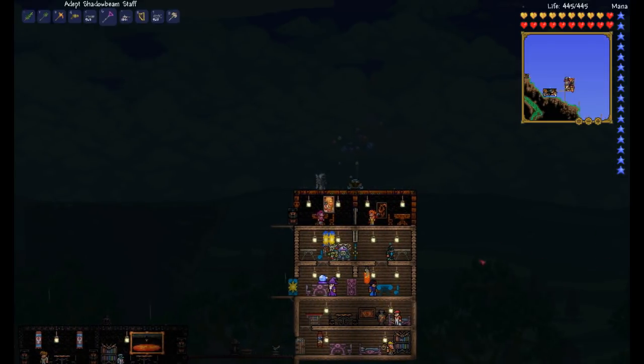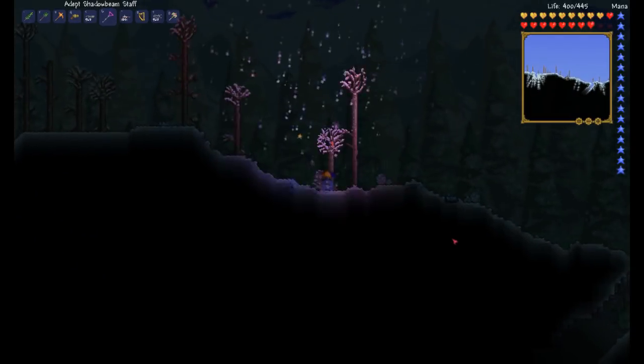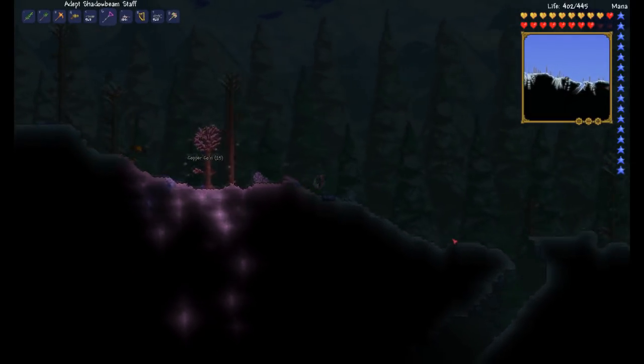The hasty black belt will give you a chance to dodge enemy attacks. Basically any attack, you have a small chance of dodging it. So you fly into this eyeball right here and you've got a couple chances of dodging the attack. It's not guaranteed by any means. Basically when enemies are attacking you, sometimes you'll dodge it, sometimes you won't — that's just how it works.